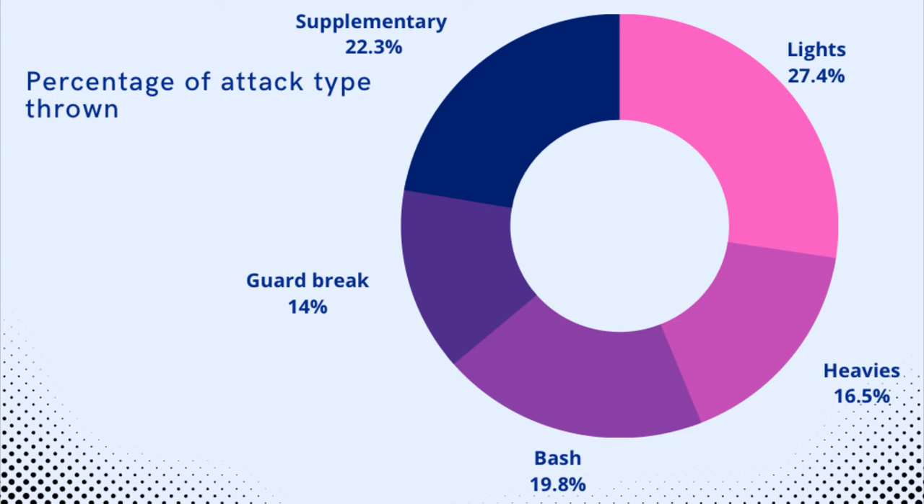Quick look at the numbers: lights at 27.4 — very close to 20. Guard break at 14, bash right on 20, heavies at 16.5, and supplementary at 22.3. This is a very well-rounded offense — this is the offense that's going to give someone problems. If you take this chart and combine it with chapter one's offense information, I guarantee you'll be getting reported for cheating on this game.